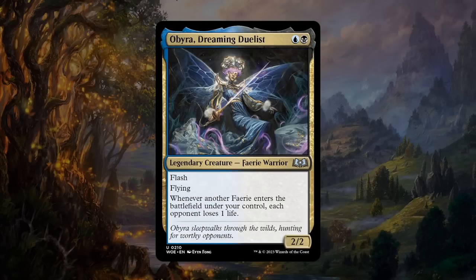Next is Obira, Dreaming Duelist — a blue and a black for an uncommon legendary fairy warrior, a 2/2 with flash and flying. Whenever another fairy enters the battlefield under your control, each opponent loses one life. Flash means you can keep up mana for counterspells or instant-speed removal, then flash in Obira end of turn and start attacking while draining opponents as you play more fairies. This card seems excellent — I'll give Obira a B, a very cheap and efficient threat.